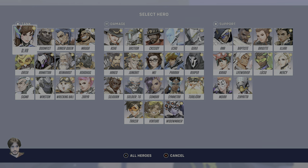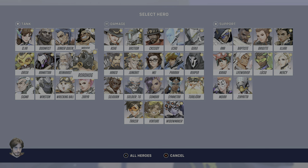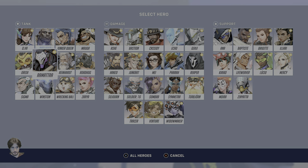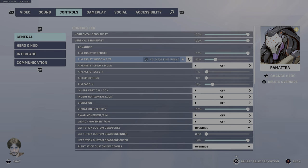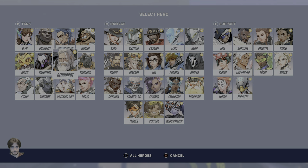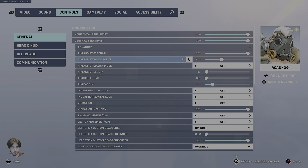That's the global setting you want for everyone. There are very few exceptions. Ramatra is the same exact settings as everything else except that your Aim Assist Window Size should be at 22%. Roadhog is the same exact thing, with a 37% window size.